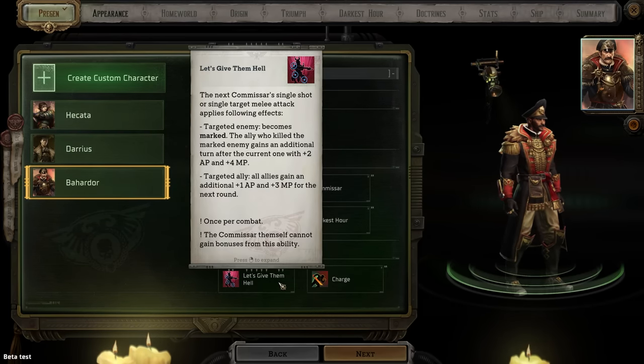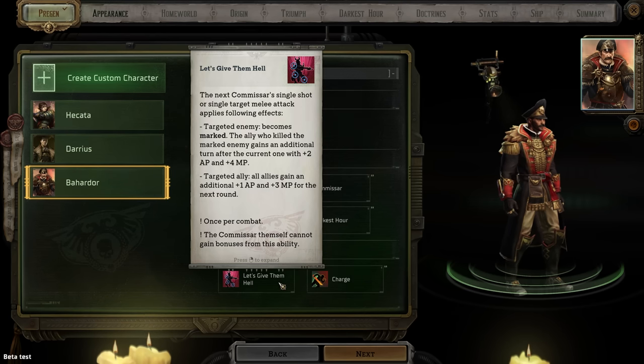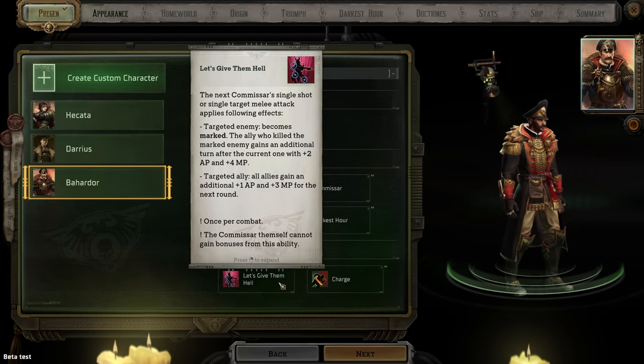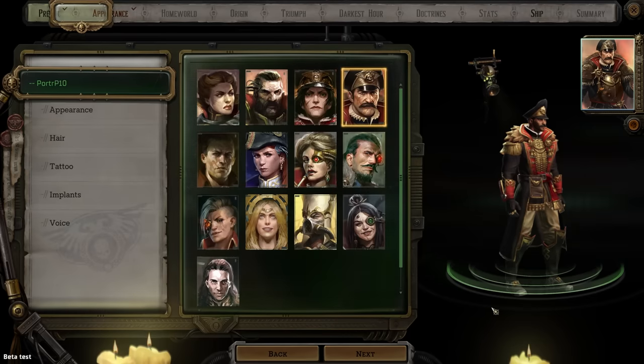We start with Charge as an ability, and 'Let's Give Them Hell.' The next Commissar's single-shot or single-target melee attack applies the following effects: the targeted enemy becomes marked, the ally who killed the marked enemy gains an additional turn after the current one with two extra action points and four extra movement points. A targeted ally gains an additional one action point and three movement points for the next round. This is a new ability not available during the Alpha.